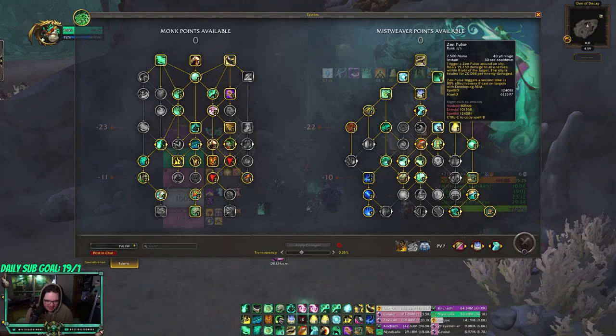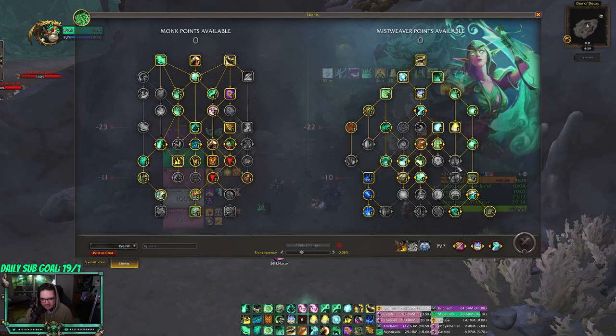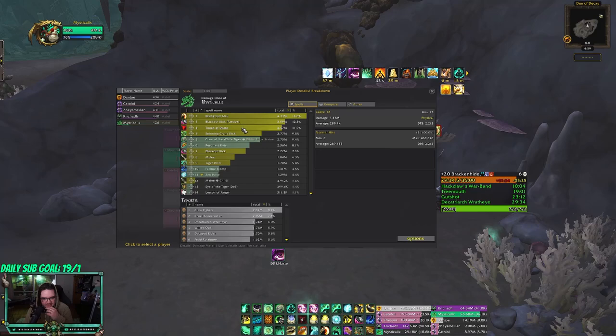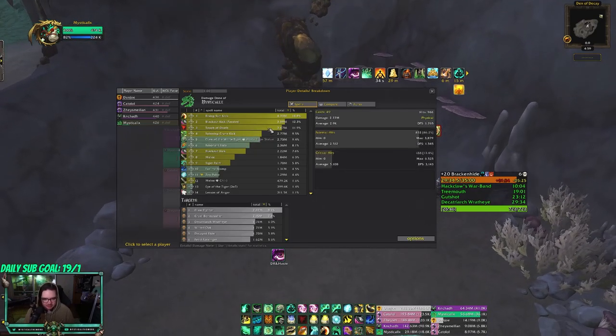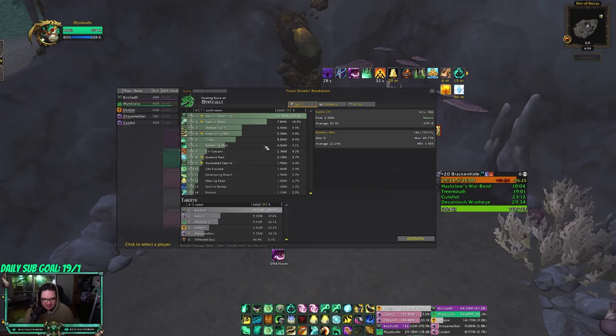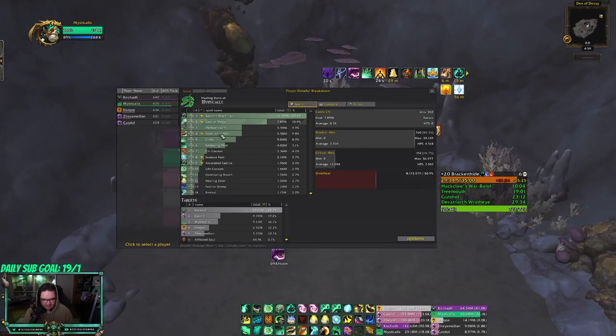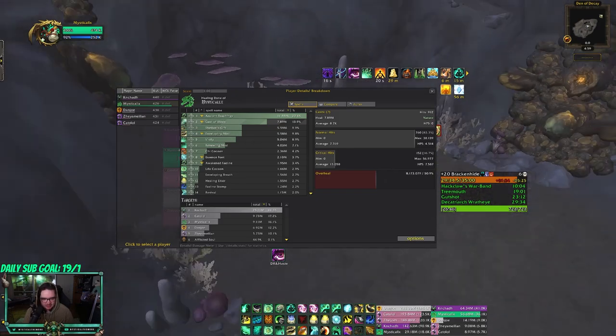I don't really like it that much, actually. I'm thinking about moving it around a little bit to play around towns over here. My damage breakdown is Rising Sun Kick, Blackout Kick, touch that Spinning Crane Kick, then the Claw of the White Tiger — which is actually the end of the Windwalker talents. My top healing is Ancient Teachings, which is obviously going to be your top. You get some Mists somehow getting in there — I think it's mostly from the GG and using instant Vivifies because I use Vivacious Vivification, and then you have Shailoon's Gift to develop mist Vivify.